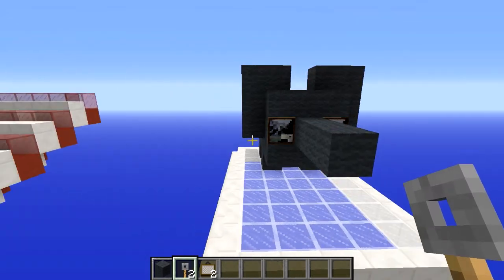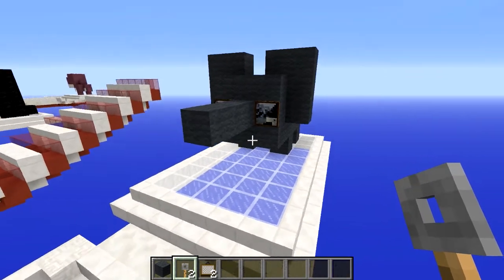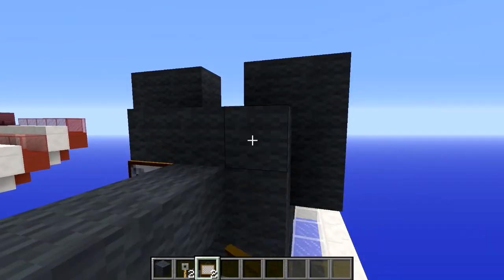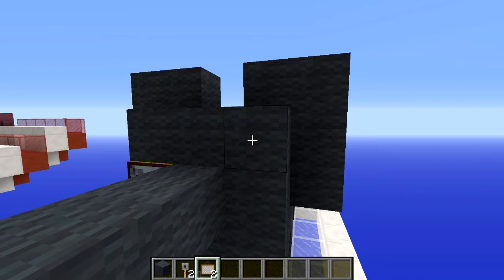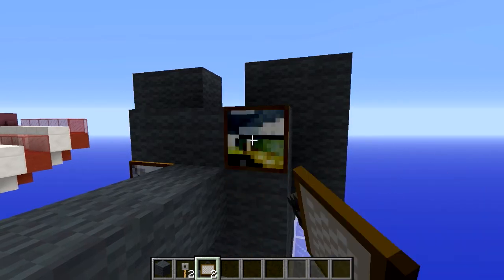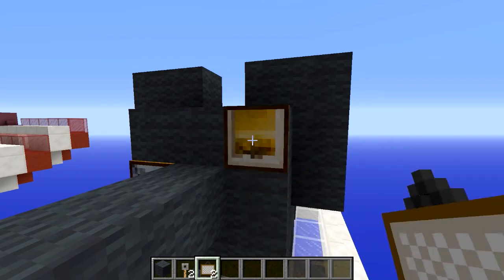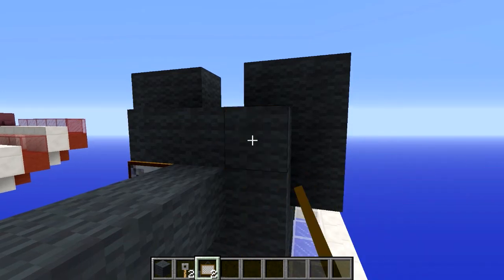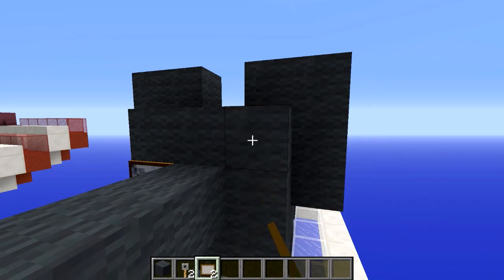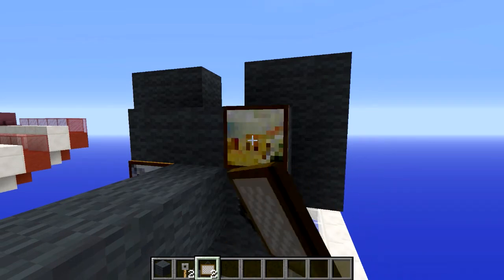If you wanted to do the derpy statue I showed at the beginning of the video, all you have to do is put the painting up at the top on one side and that gives you your derpy deformed look, if that's really what you're going for. Once this painting goes on, that will end this tutorial.